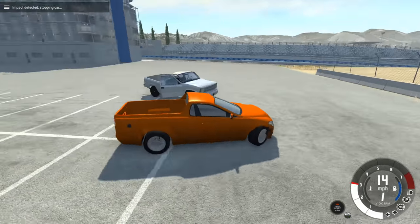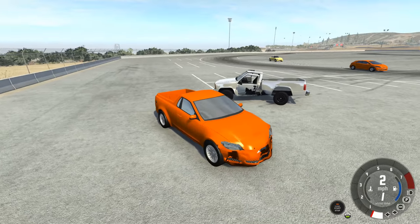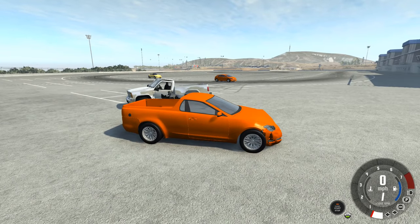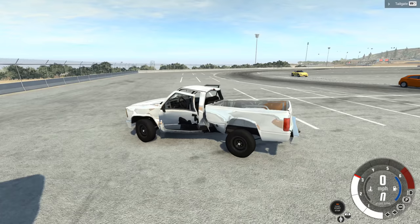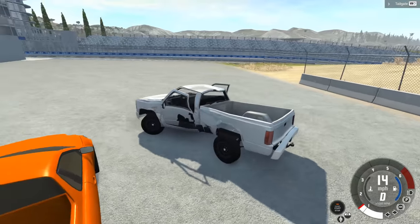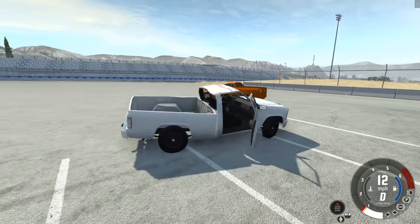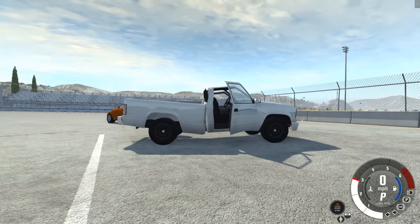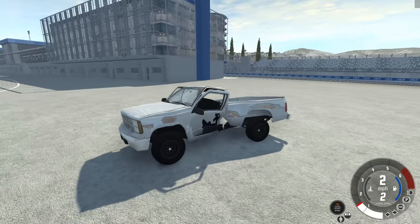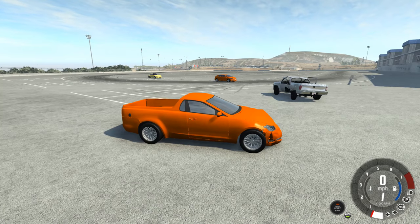Interesting - the impact on the D-series is actually very similar to the ute. It's probably got a lower nose, so the size of the impact point is going to be different. I think there's a little bit more buckling, and the general chassis buckling is a little bit greater. Fairly similar impacts though. I was kind of half expecting this to get obliterated - it is worse, the chassis is worse bent than the impact from the Roamer, but from the same speed it's remarkably similar in terms of damage.